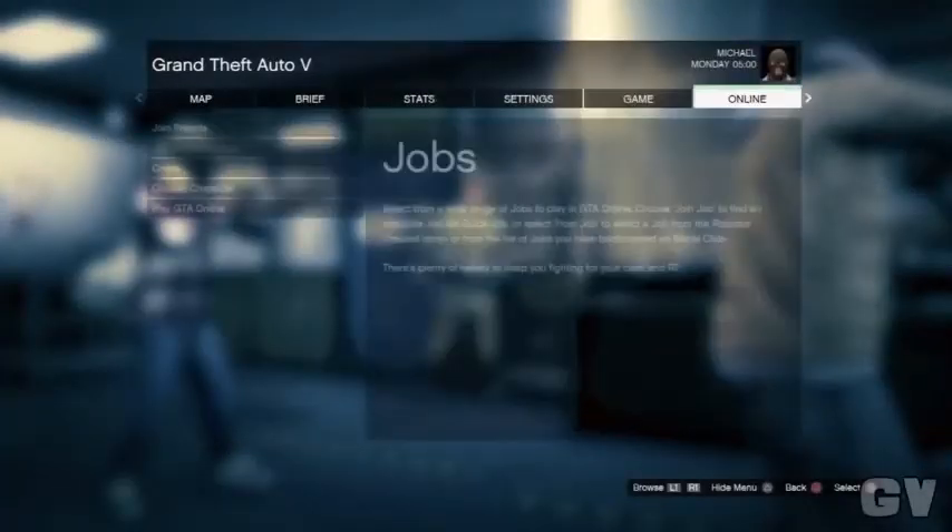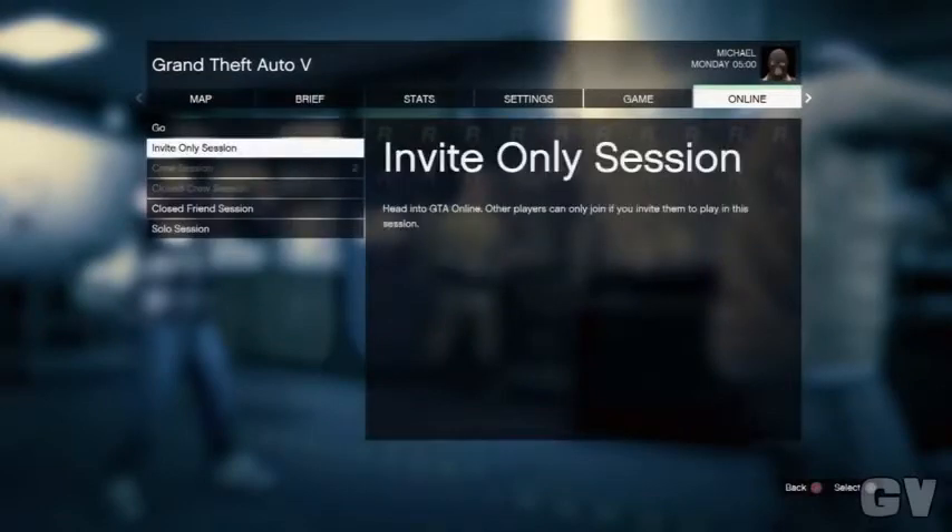Once you load into your new Story Mode, press Start, go to Online, and go into an Invite Only session.